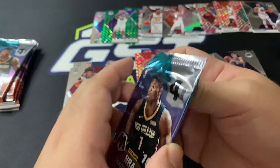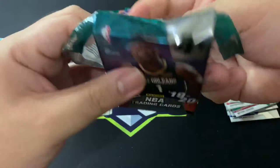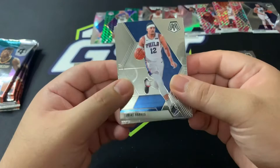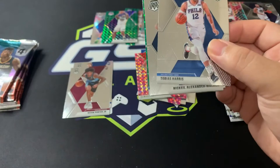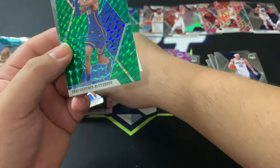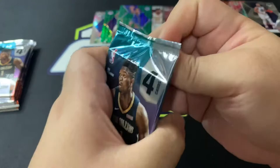Wow, this set in comparison to the first two is pretty damn good. The green streak continues! Tobias Harris — I can feel my palms are sweaty from the excitement. Mikhail Bridges, and from the Pelicans we got a Shai Gilgeous-Alexander green! He's doing really well right now too. Nice, and a rookie game as well.